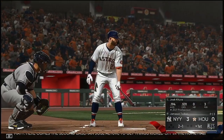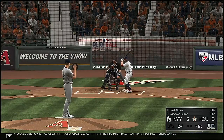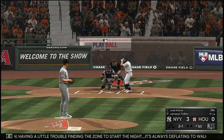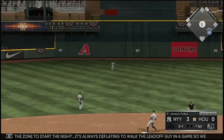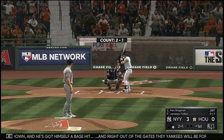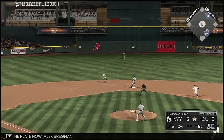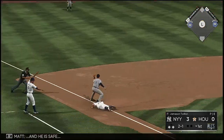Here comes the second baseman Jose Altuve to get things kicked off in the home half of inning number one. Three and one — having a little trouble finding the zone to start the night. It's always deflating to walk the leadoff guy in the game, so we'll see if he can initiate some contact here. That gets down and he's got himself a base hit. Right out of the gates the Yankees will be forced to deal with his speed at first base. The third baseman Alex Bregman at the plate — back up the middle and in for a base hit, and he's safe.